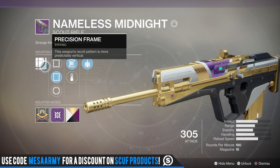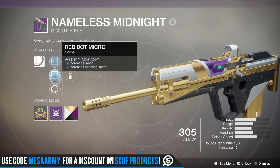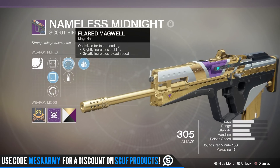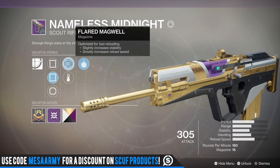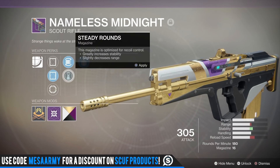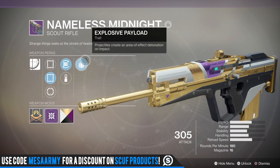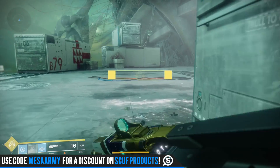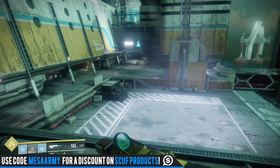It's got a precision frame so the weapon's recoil pattern is more vertical. You've got Red Dot 2, though lately I've been preferring the other sight that increases handling speed and range a little bit. The recoil on this thing is totally manageable. I choose Flared Magwell — it increases stability and greatly increases reload speed, whereas steady rounds would take a hit on range. The main great perk everyone loves is Explosive Payload: projectiles create an area-of-effect detonation on impact.